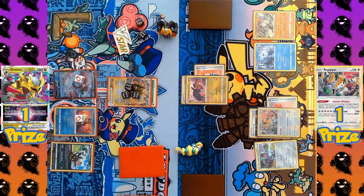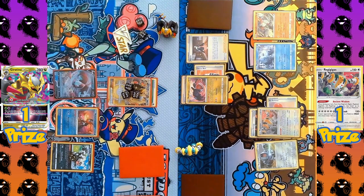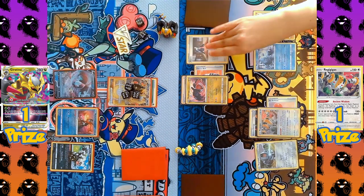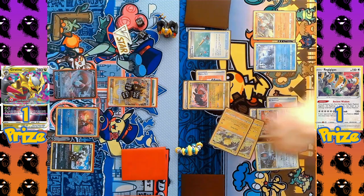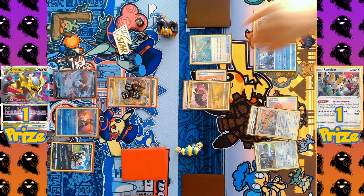Lumineon V comes down for the Giratina side to search the deck for a Supporter to use next turn. Now it's the Regigigas side — desperate to find their card. Marnie is played from the Regigigas side; both players shuffle their hands to the bottom and draw new cards. They finally draw into an Ordinary Rod — Regieleki can be shuffled back into the deck. But they'll also need a Quick Ball, Ultra Ball, or Capture Energy to search Regieleki back out and win the game this turn.